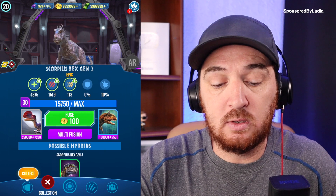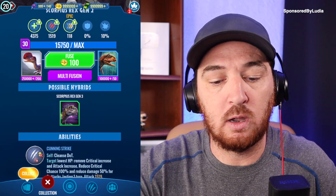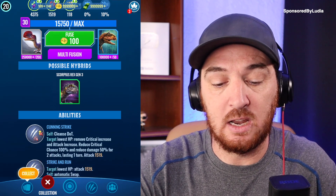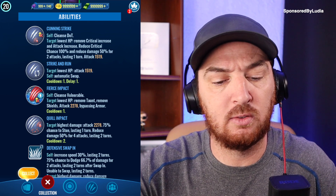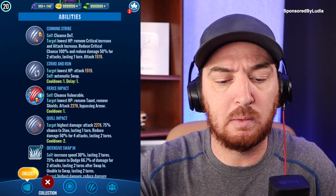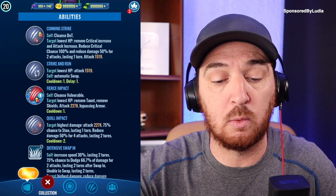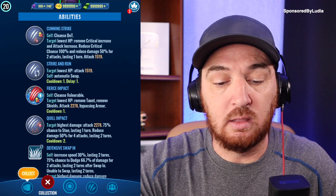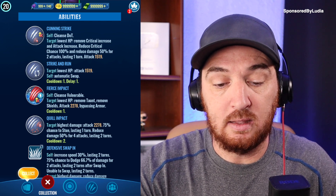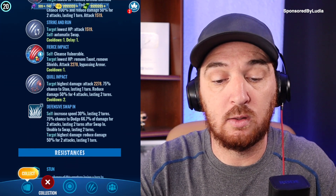Scorpius Rex Gen 2 fuses to make Scorpius Rex Gen 3, which I'll cover in a later video. Its abilities include Cunning Strike, and Strike and Run — which I think is a new ability. Strike and Run targets the lowest HP creature for a 1x attack and then swaps out. It has a cooldown of one and a delay of one, possibly so you can't do consecutive Strike and Runs if you're pinned down.